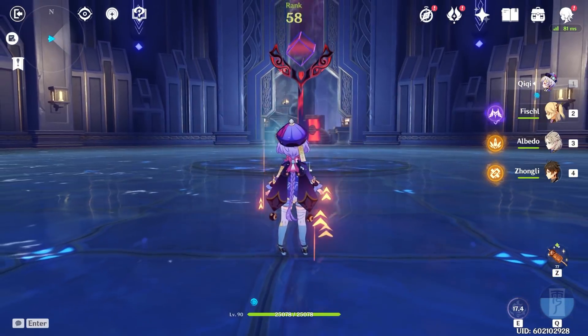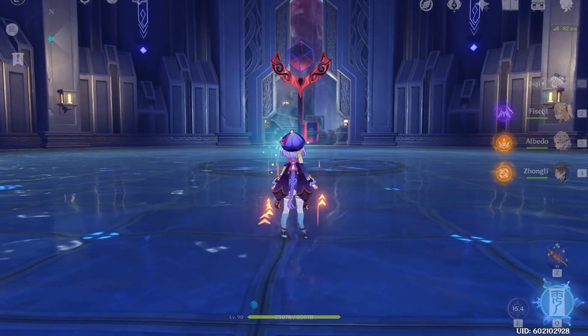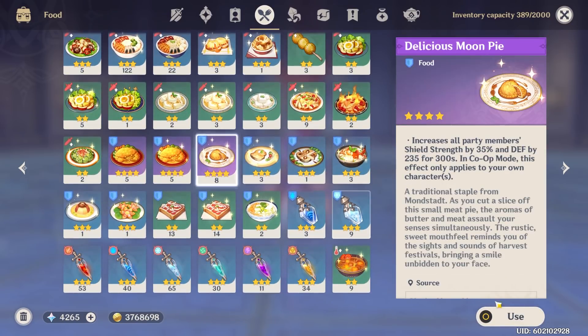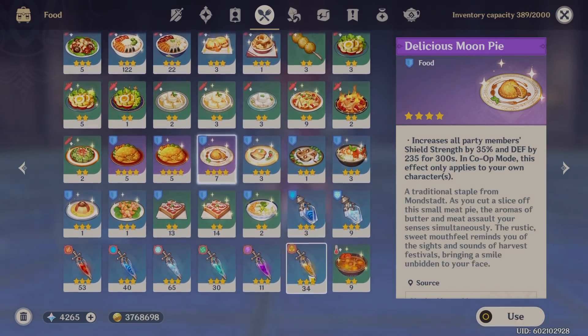As a quick reminder, I don't recommend getting constellation 6 unless you know what you're doing. So if you don't have Bennett or want to gun for some additional constellations for him, this might be a great banner to pull on.